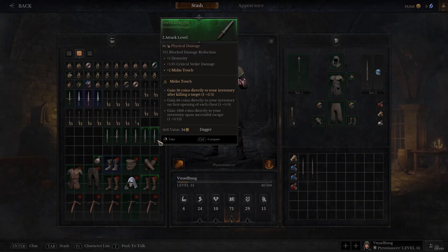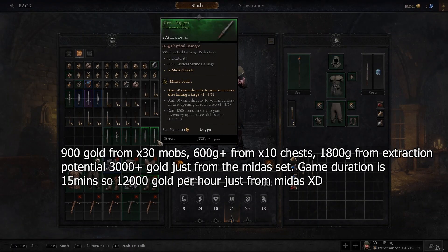So if we consider the Midas Touch and how much gold we could possibly make: for every 10 enemies we kill it's 300 coins — we could potentially kill 30 mobs every game, that's easy enough. Then consider the chests — you'd probably open at least 10 to 15 chests. Let's just say 10, the minimum amount just for argument's sake. That's another 600. So we're at 1,500 gold just from chests and monster kills. Then we add 1,800 to the total just from the escape as well. We're looking at 3,000 plus gold just from having the Midas set.